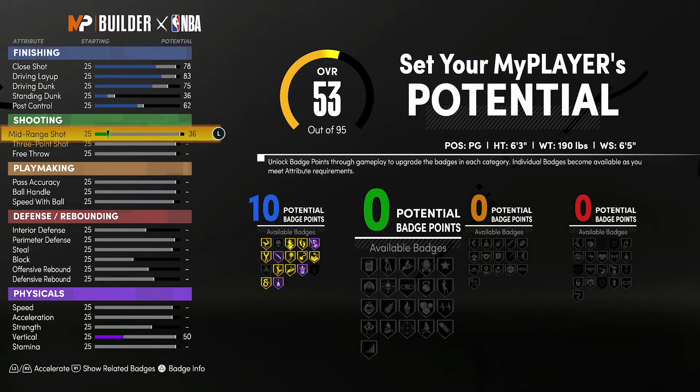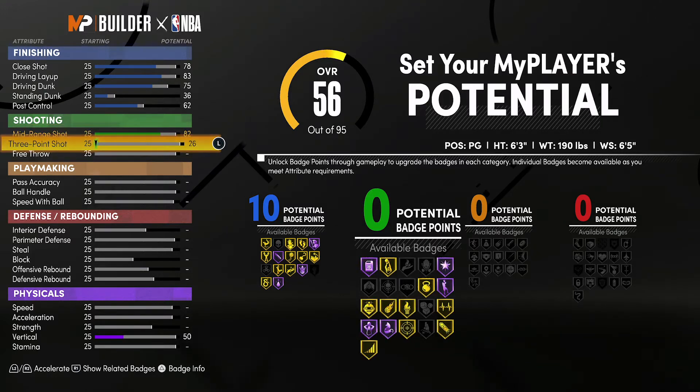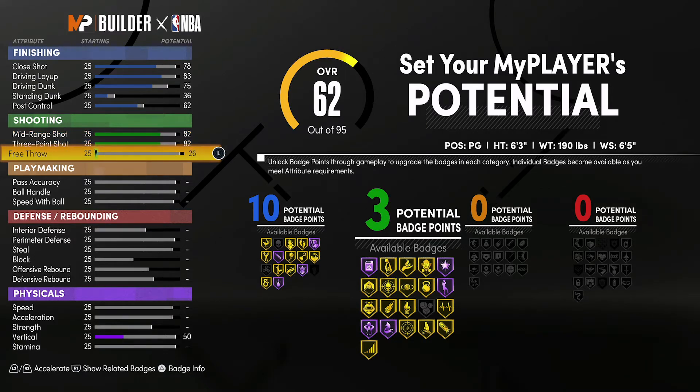For shooting, you're going to bring your mid-range shot up to an 82, your three-point shot up to an 82, and your free throw up to an 83. That's going to give you 11 shooting badges.